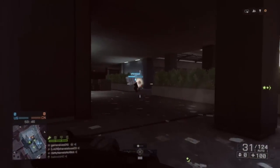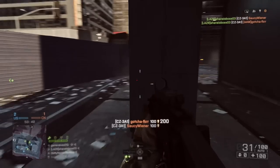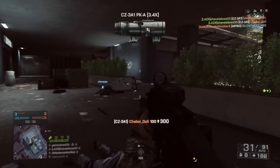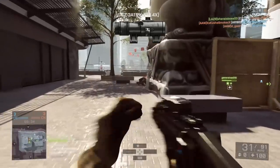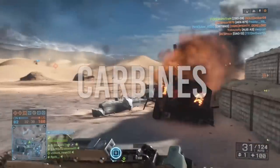Next is the CZ3A1 — this weapon kills extremely fast. It shoots at 1000 rounds per minute, which I believe is the fastest in the PDW class and one of the fastest in the game. It's really good for just mowing down people quickly.